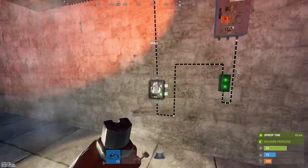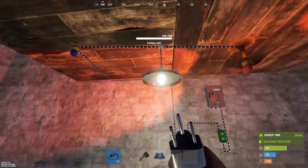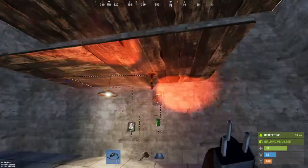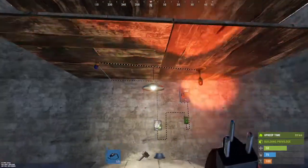I will turn them on to demonstrate. The flasher light flashes, the ceiling light shines, and the siren light does its thing. And that's my tutorial on three different types of lights in Rust.